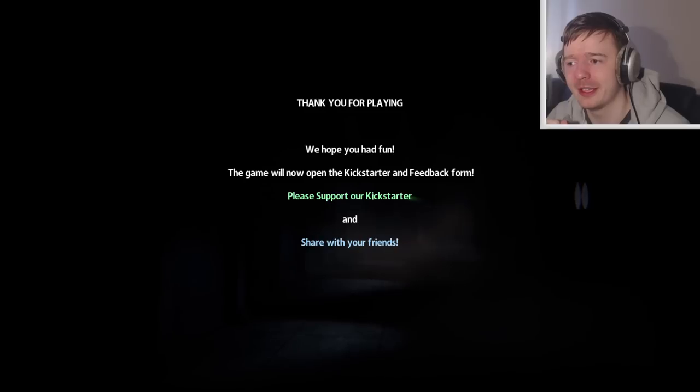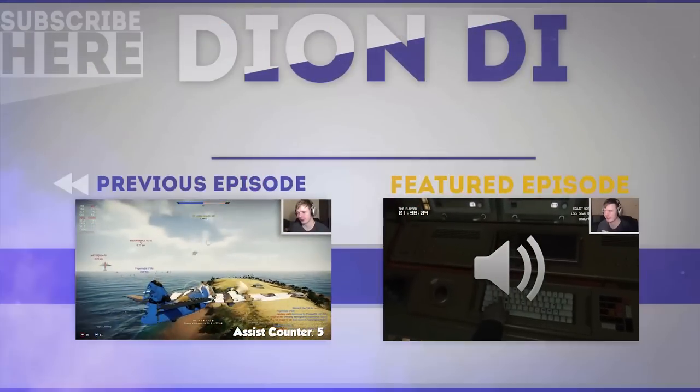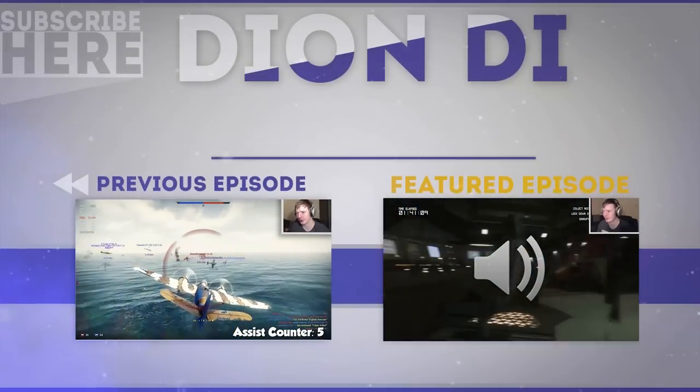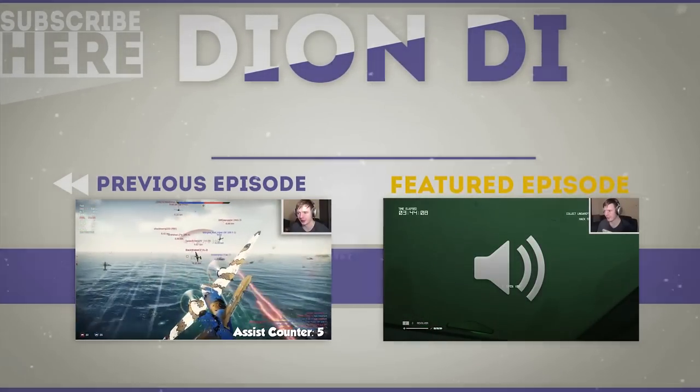We hope you had fun — the game will now open the Kickstarter and feedback form. So that's the alpha. They're looking for a 15,000 pound pledge but only have 432 pounds with 34 days to go. It looks pretty promising — I can imagine it being quite a decent horror game. Anyway, T-Blankers, I hope you enjoyed this episode. And then the Zeno comes and kills me — instant karma. I taught the Zeno, and the Zeno kills me.